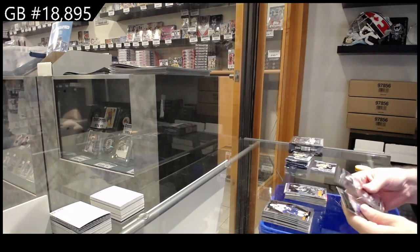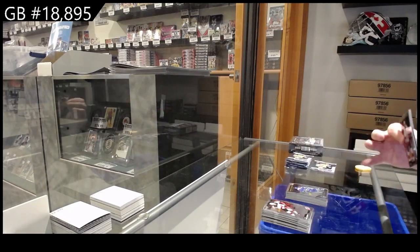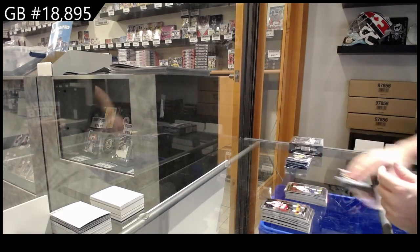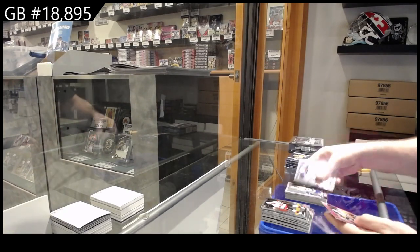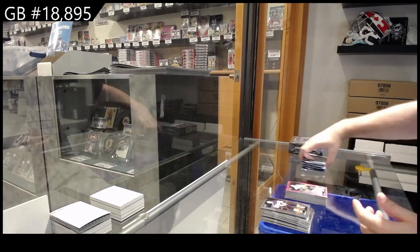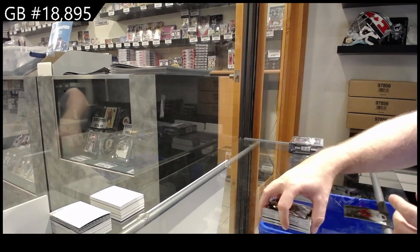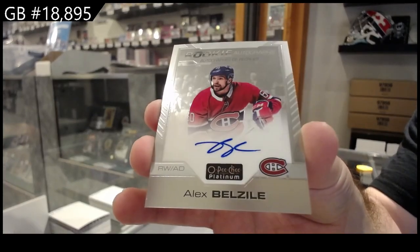Lizotte rainbow for LA. Hoaglander for Vancouver. Like, it is the green one — 15, 1-5, 1-5. Retro rookie of McLeod for the Oilers. Foot for the Tampa Bay Lightning. Marquee rookie. Retro rookie of Yo Levy for Vancouver. Pink for the Penguins of Malkin. We've got a Belzeal Marquee Rookie, followed by a Belzeal Rookie Otto for Montreal. The Belzeal pack.